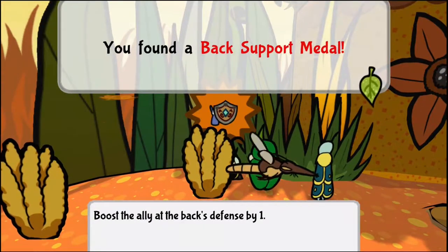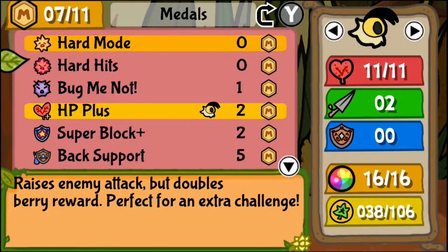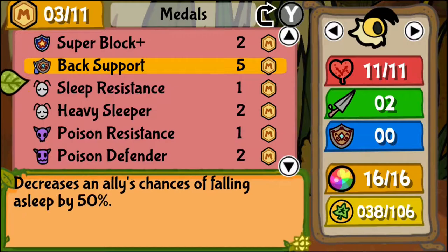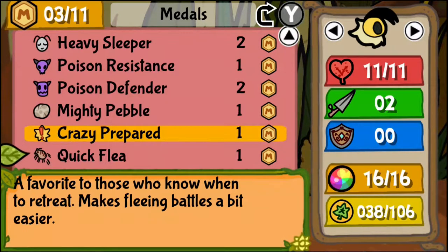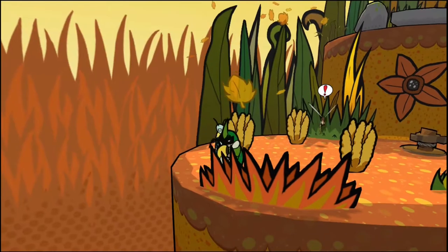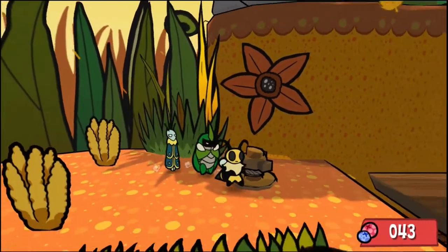Back support increases the ally at the back's defense by one. Can I equip that? I have four MP left — it's one too many. I'm ditching this because it's not as useful as I thought it would be. Actually, no, I still have something. I'll just keep the remaining MP, just to see what happens. Alright, nothing to it, and some good stuff out of it.